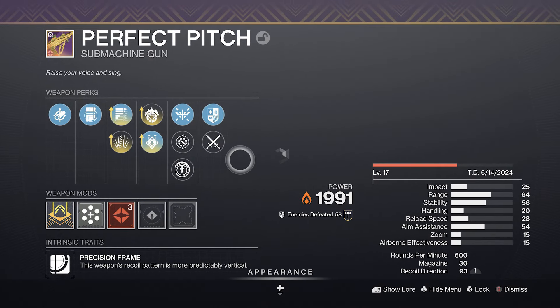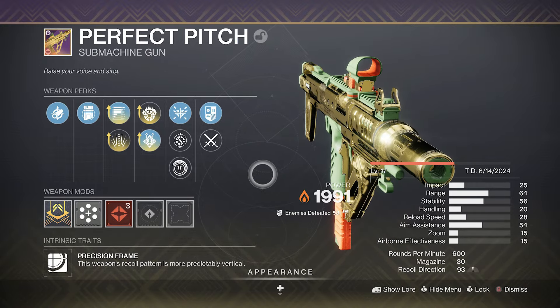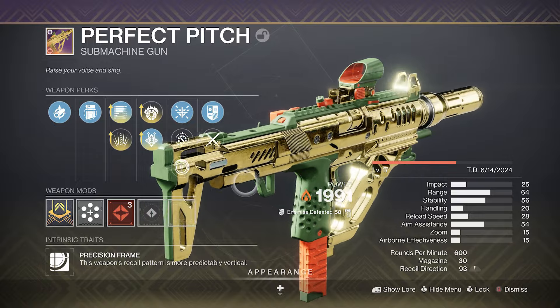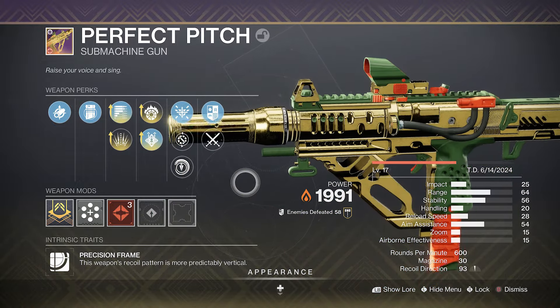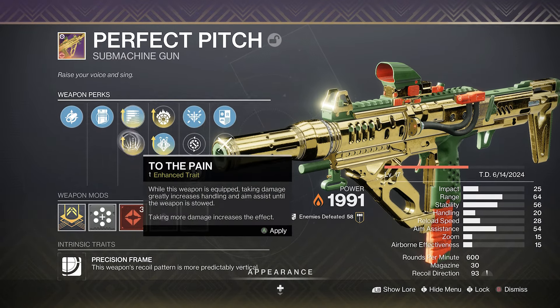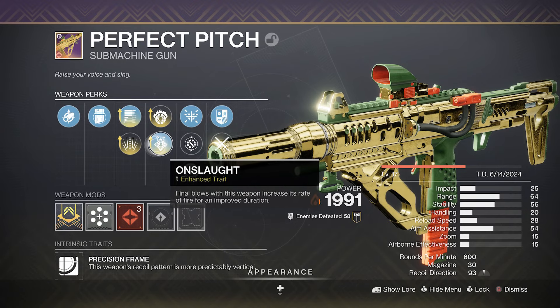We're going to be taking a look at the Perfect Pitch. This is the Ritual Weapon this season. Whenever you reach the match rank with either Shaxx, Zabala, or the Gambit Dude, you get to actually pick up one of these. It's got subsistence or To the Pain, and it's got Incandescent or Onslaught.